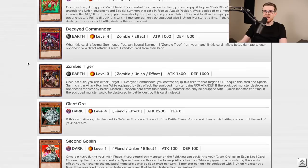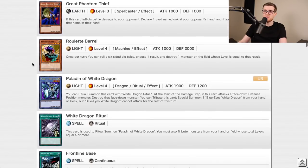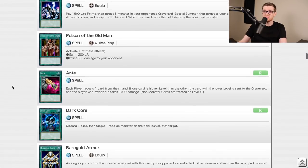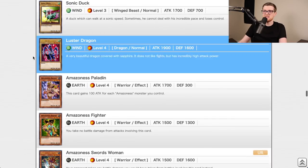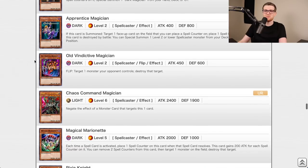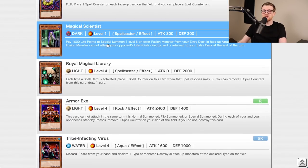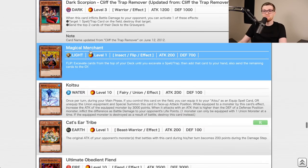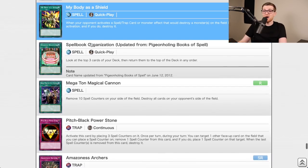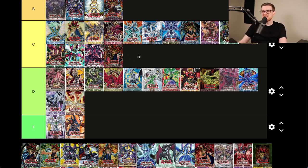Magician's Force — a lot of people think it's super good but I think it's one of the lesser powered sets of that era. Spell Canceller is fantastic, Kaiser Coliseum is broken, Wave-Motion Cannon, Spell Shield Type 8, Rivalry of Warlords, Luster Dragon, Skilled Dark Magician, Apprentice Magician, Old Vindictive Magician, Breaker the Magical Warrior — my favorite card ever — Magical Scientist, Tribe-Infecting Virus, My Body as a Shield. C tier.